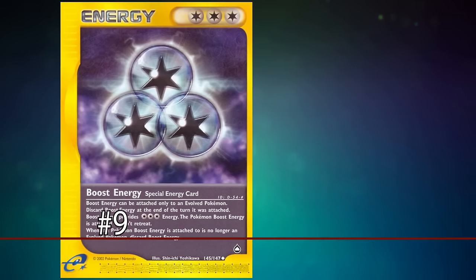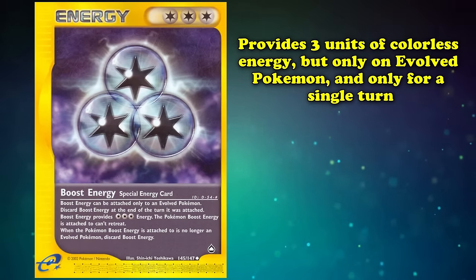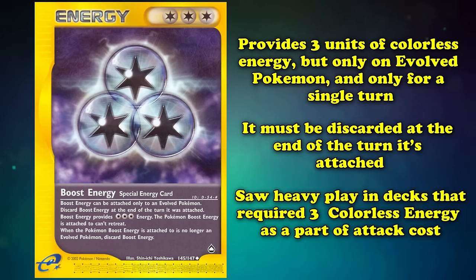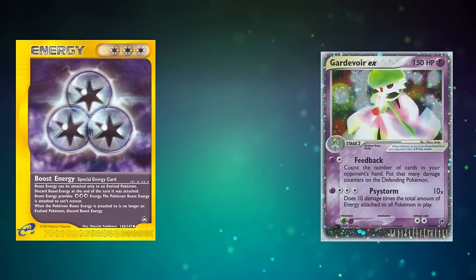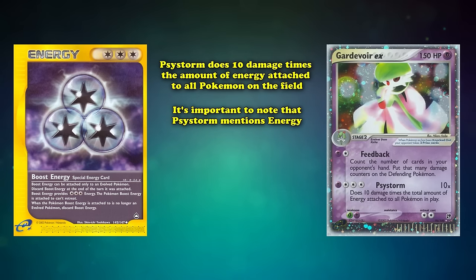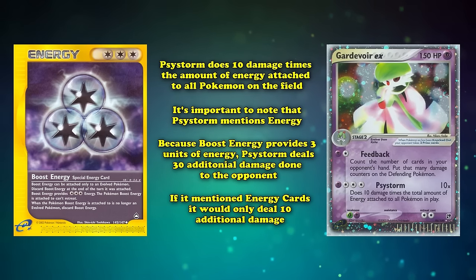At number 9 we have Boost Energy. This card provides three units of colorless energy, but only on evolved Pokémon, and only for a single turn as it must be discarded at end of turn. Despite these major downsides, Boost Energy saw heavy play in decks requiring three colorless energy as part of their attack costs, such as Gardevoir EX, which needed one psychic and three colorless to power Psystorm — an attack that does 10 damage times the number of energy attached to all Pokémon on the field. There's an important distinction: since Boost Energy provides three units of energy, that's an additional 30 damage rather than the 10 you'd get if the attack said energy cards.